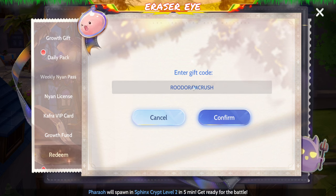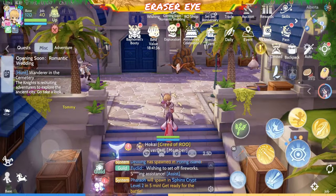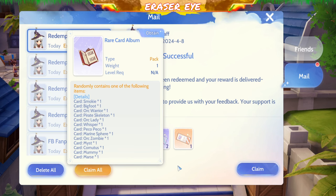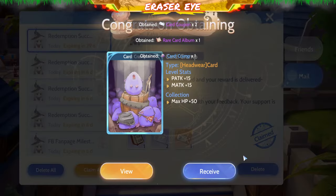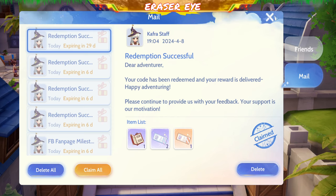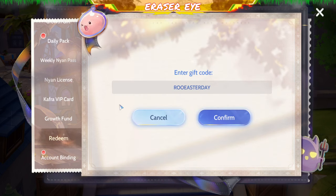Fourth code natin ay ROO Easter Day. Tignatin dito — meron kang Rare Card Album, meron kang Card Coupon, at Rare Card Coupon. Tignan nga natin yung Rare Card Album na yan — meron tayong Cramp Card. Sayang din yan. So mga nagahabol ng card, malay nyo — makuha nyo na ang card na gusto nyo.